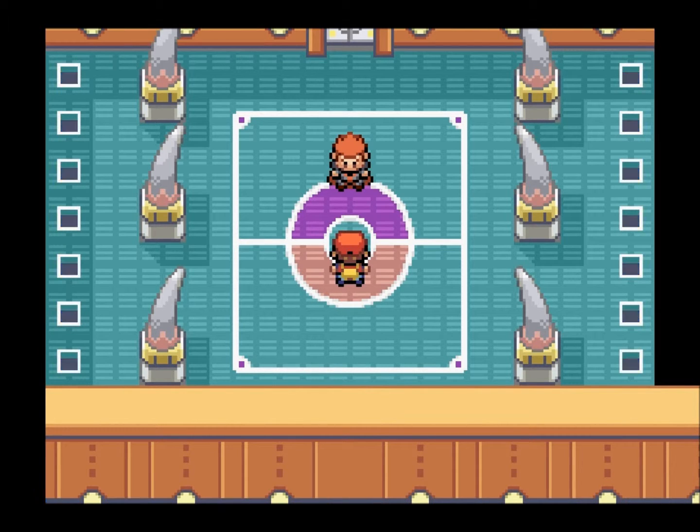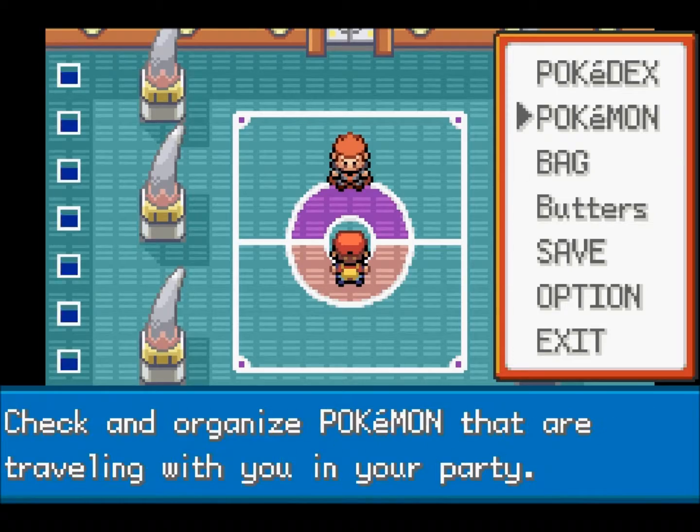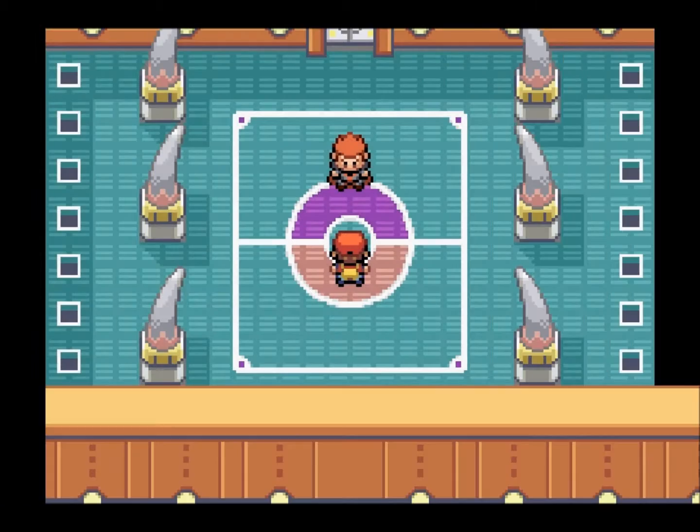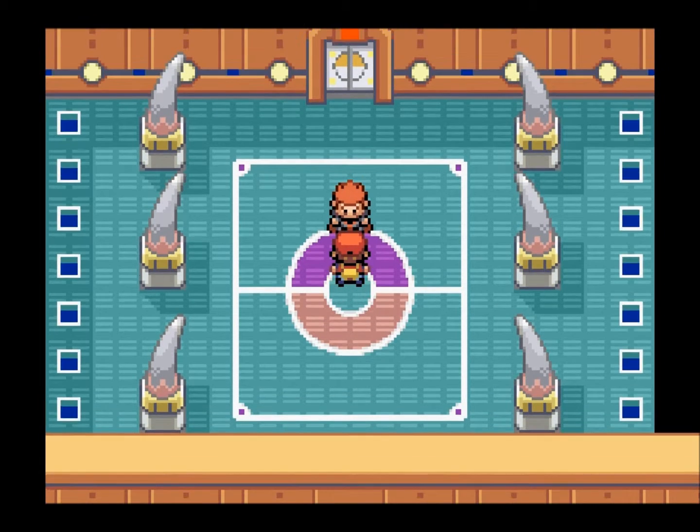Hello guys, welcome to Let's Play Pokemon Leaf Green Part 39! In the last episode, we ripped Agatha a new one. And in this episode, we shall be taking care of the last of the Elite Four — Lance, the Dragon Master. I'm sure you already knew that from the Dragon Ball Z hair.